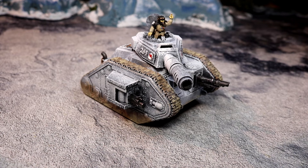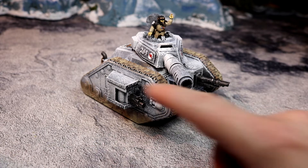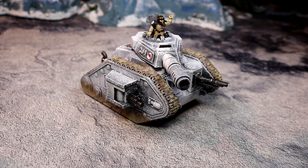Leman Russ himself was apparently the guy who found the standard template construct for it, and it became the standard weapon used by the Imperial Guard. There are many versions of the Leman Russ. I'm just talking about the standard turret version. There's also a version without any side sponsons, but you've got the standard version and then a selection of different guns — a heavy howitzer for blasting bunkers, a longer-barrelled anti-tank weapon, a flame cannon of some kind, and of course a plasma version as well.